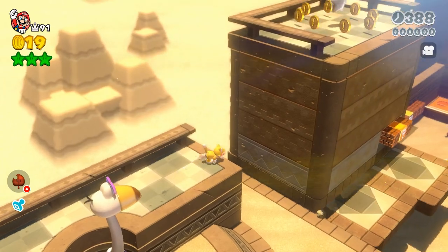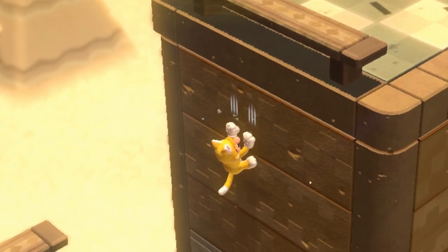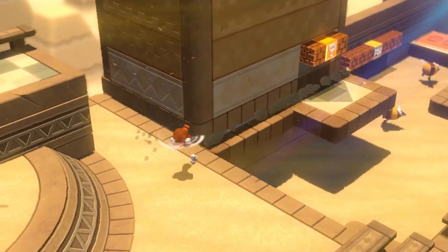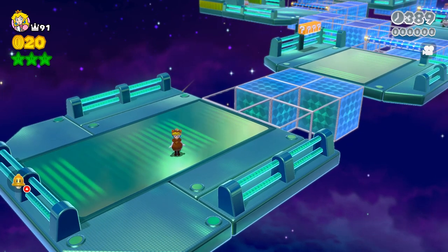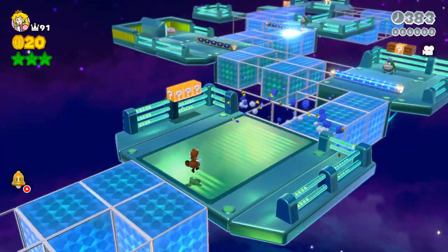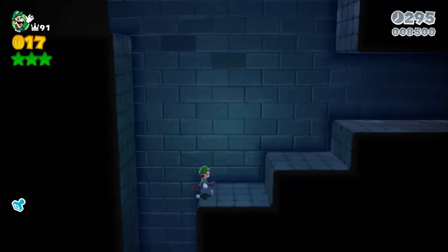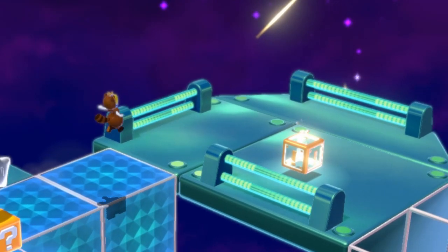Keep in mind that some of these jumps can't be performed at all with the katsu or the tanuki leaf, since both of them completely alter your moveset. At the top, going Peach with a tanuki leaf will always be the cheese strat to let you basically not play the game, but learning crazy moves and maneuvers is so much more fun than just holding B.